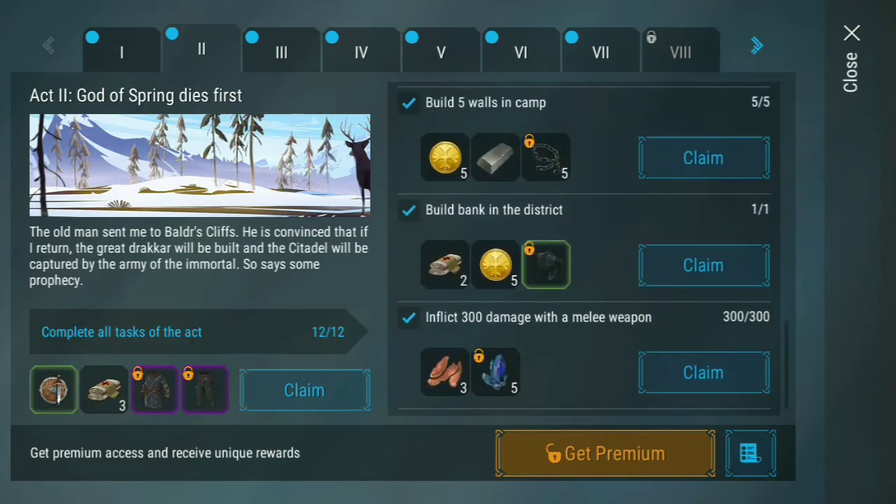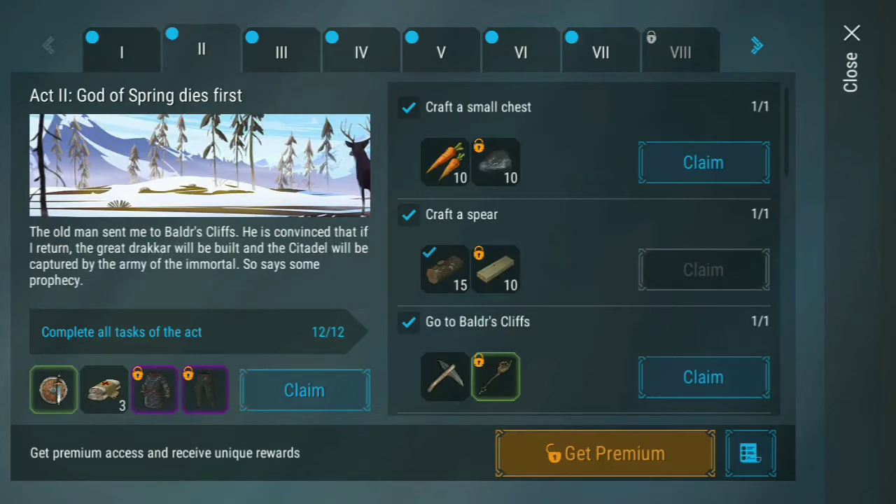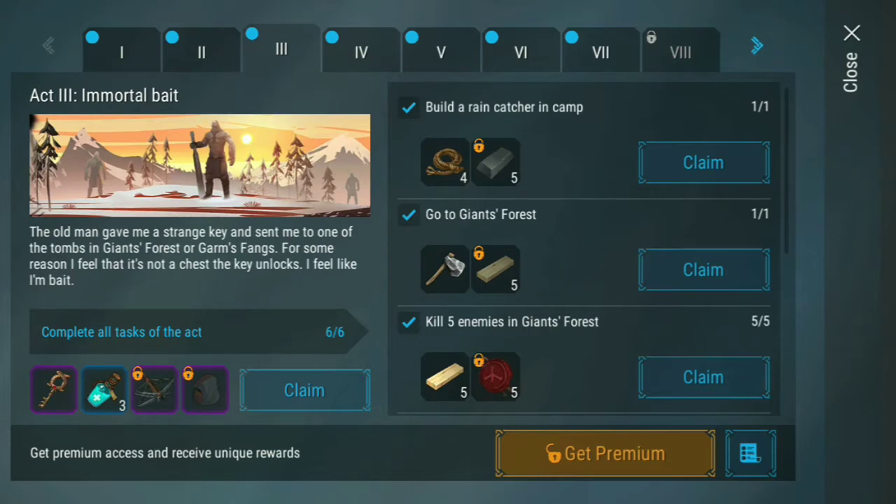And remember, every time you get — like in this one — you get this hat right here and these pair of boots. But if you had the premium, you will also get the watch staff as well. You can keep on seeing that it's actually much better when you're VIP, but you do have to pay for that.